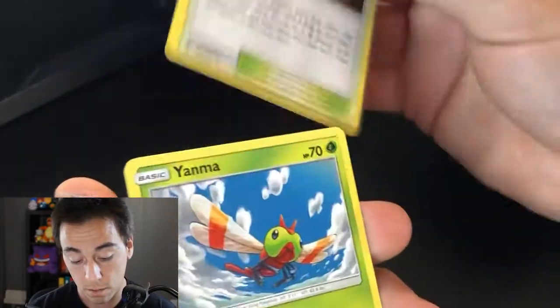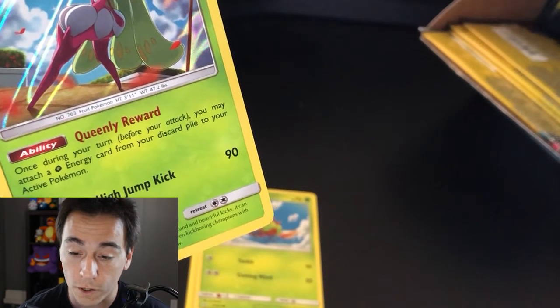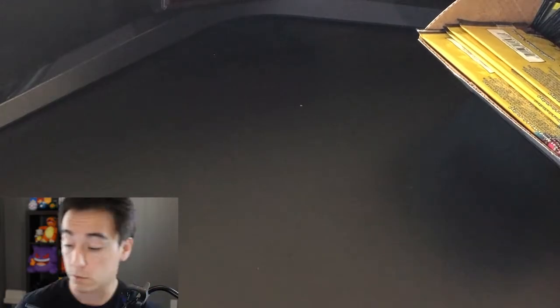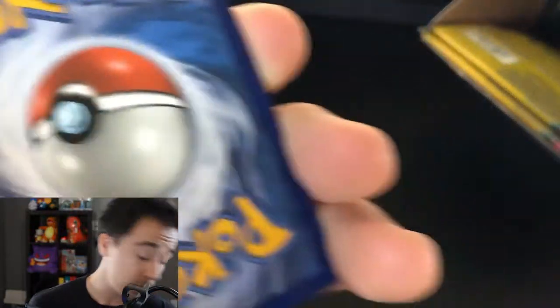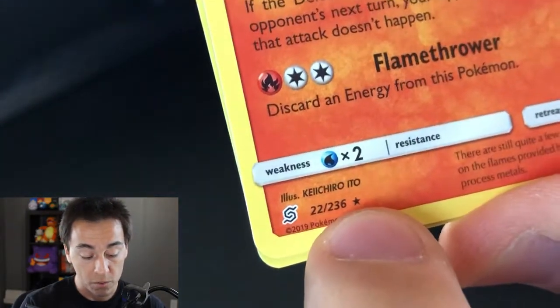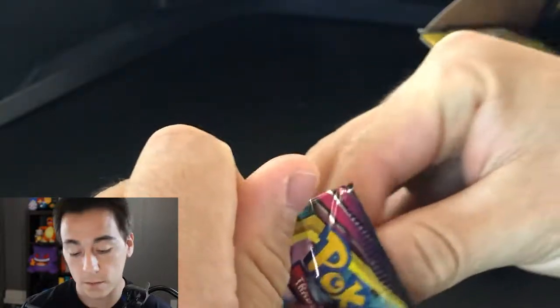Back to the front — we got Giant Hearth, Yanma, and a holo Siren. Siren goes for 35 cents. We'll put that off to the side. Still on the hunt for that Mewtwo GX. Next pack: Tortuga, Litwick, and Magmortar. Would have been nice to have a holo but we got a rare card — there's that star which means rare card, but it wasn't holo. We want the goodies — come on Unified Minds, grant us some goodies.